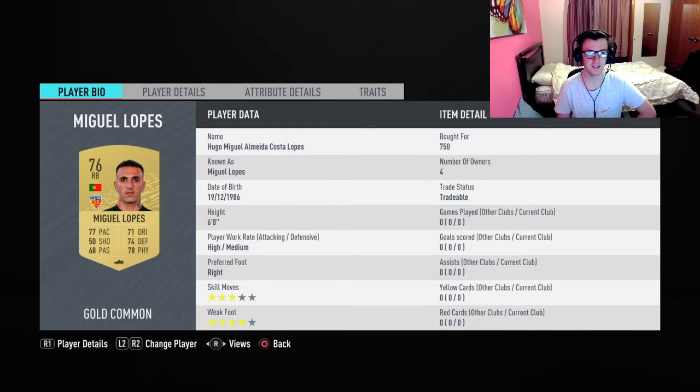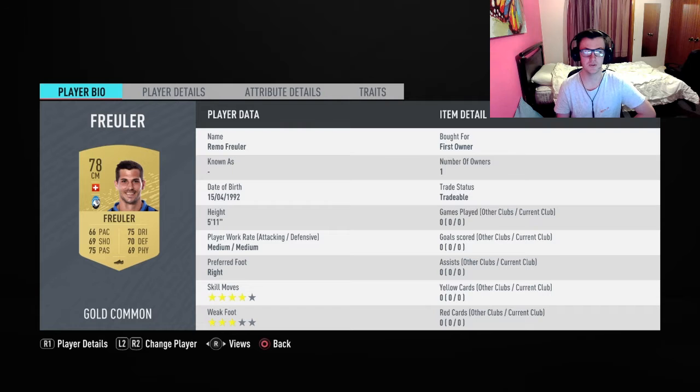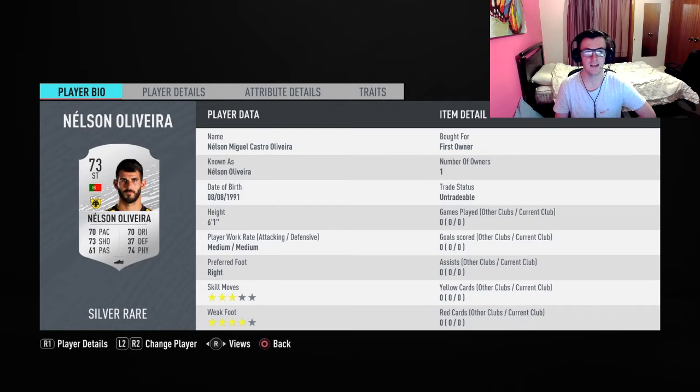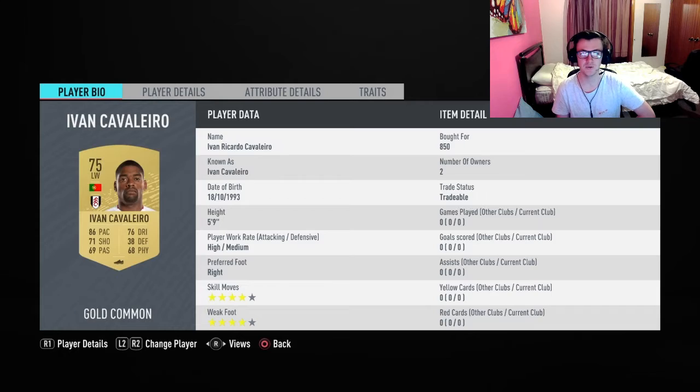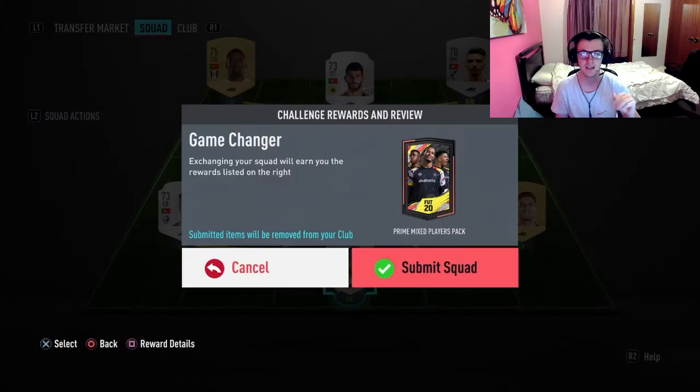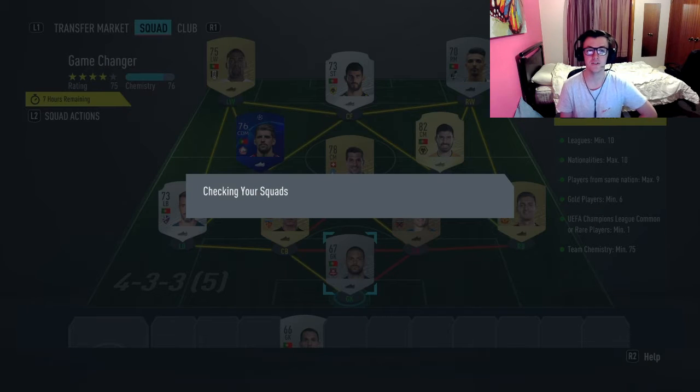These are the prices and the players that are used — tradable and untradable players throughout the whole SBC. It wasn't too hard to do. I'm only talking about 5-10 minutes just to sort out the chemistry and things like that. I didn't have to use any position modifiers either, so that saved me a little bit of money.